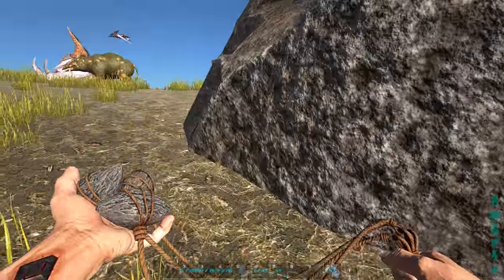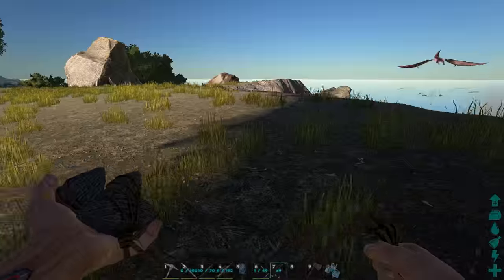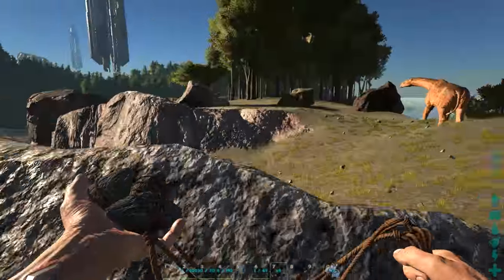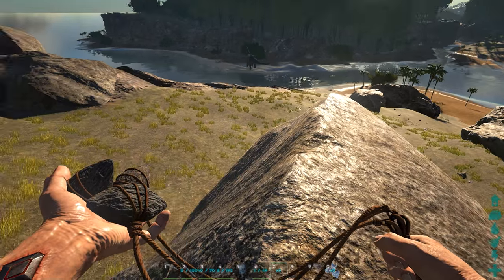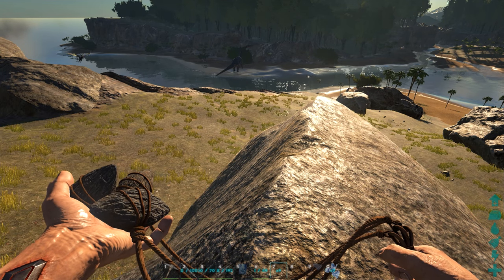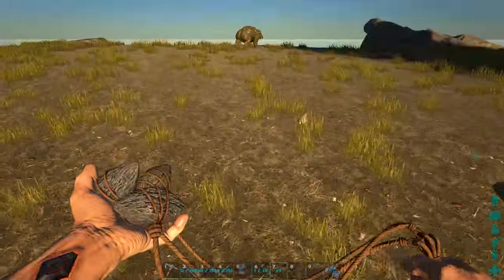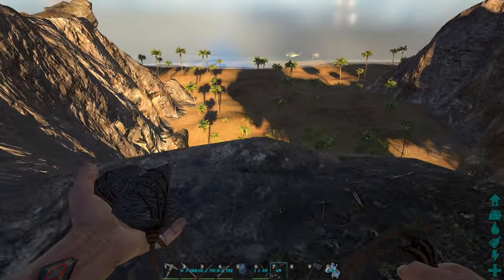It doesn't work on a lot of the harder dinosaurs — the bigger, stronger ones. It definitely comes in handy for the smaller more lethal ones, like the dire wolf and saber-tooth. Also for the fast ones like the gallimimus and procoptodon that run away. The pteranodon is really the only flyer affected. It's just a good way of immobilizing creatures, and also works as a getaway tool.